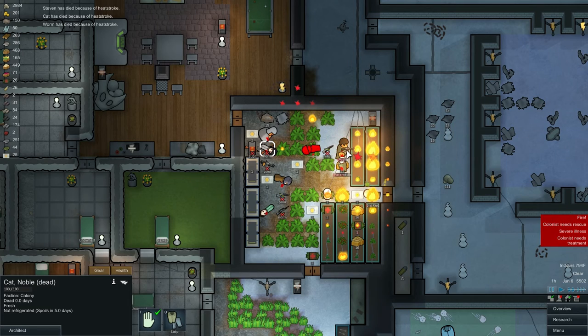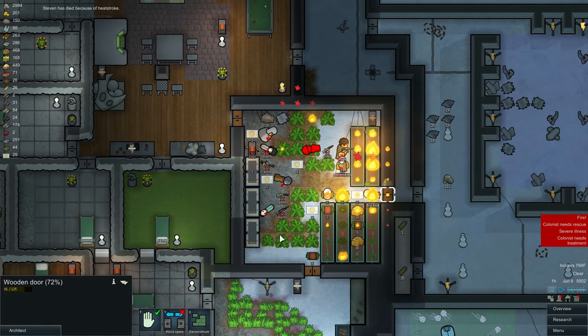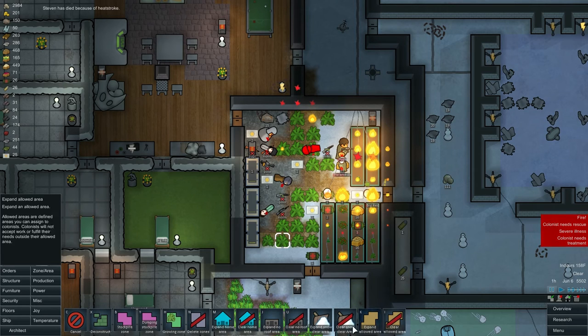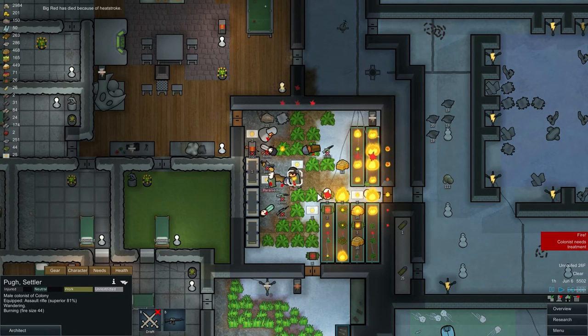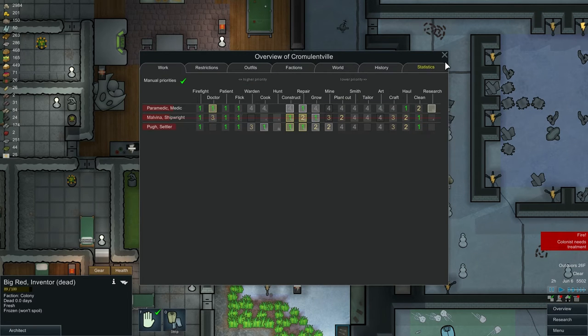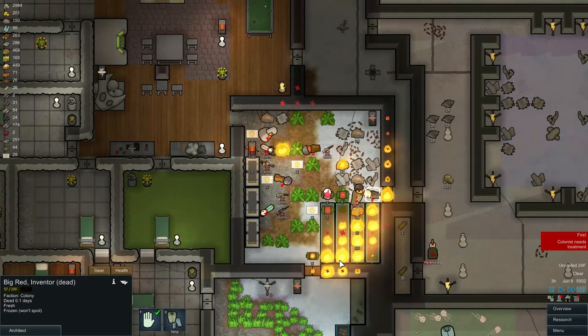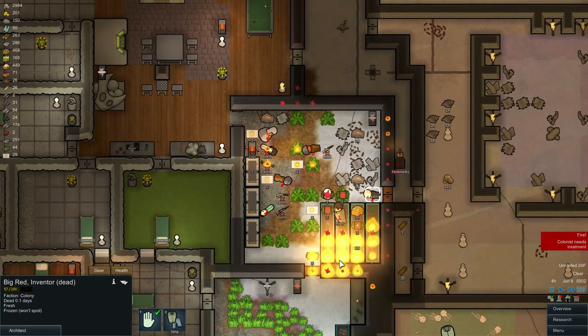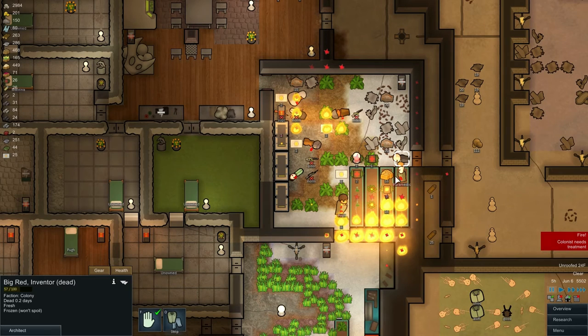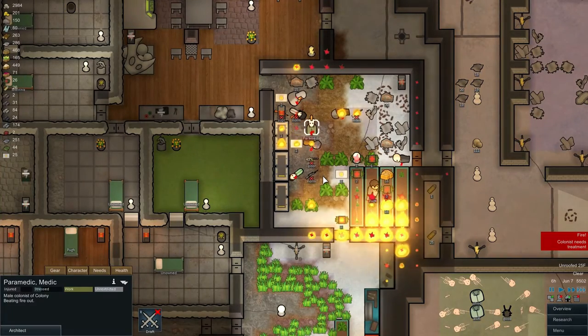And the temperature's getting too high. Room, zone, area — no roof region, right there. Let all the heat out. Holy crap, man. Big Red is majorly dead. Are you serious? Look at this, we're down to three people. What the... how did this happen? I think it was because it was inside — I didn't get the roof turned off fast enough. It spread really fast.